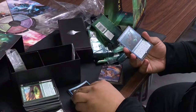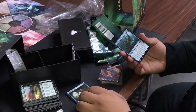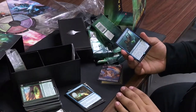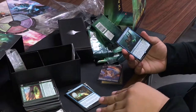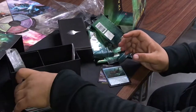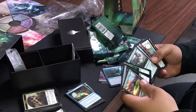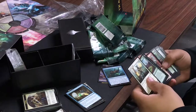Arcane Adaptation: choose a creature type — creatures you control are the chosen type in addition to their other types. This is also true for creature spells you control and creature cards you own that aren't on the battlefield. So you call dinosaurs, and all the creatures in your hand become dinosaurs.